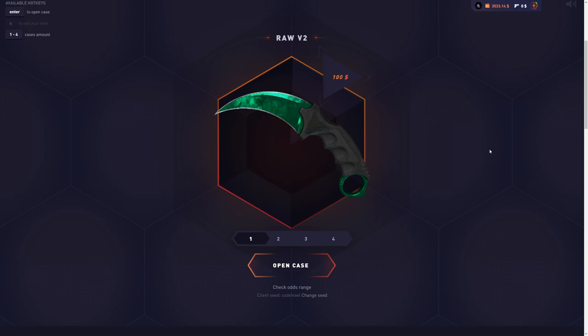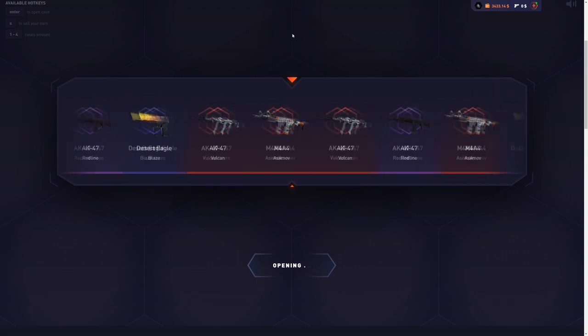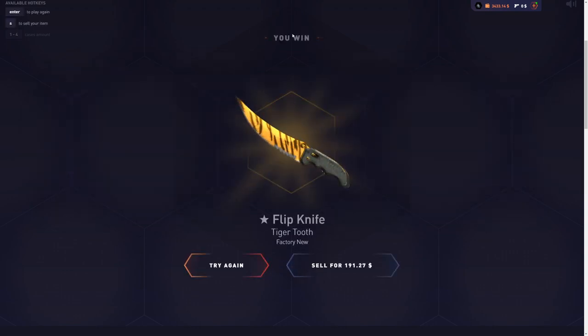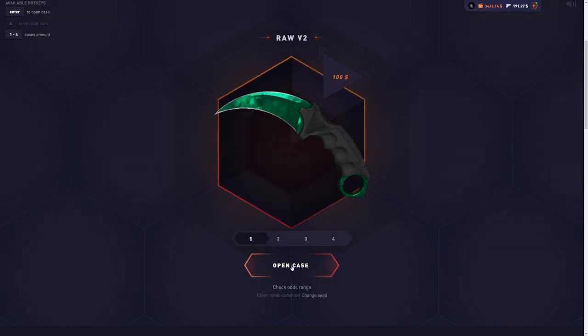Back on that with $3,500 in my balance — a big fat balance today — and the only goal is to make as much money as possible. The main focus is to open Raw V2 cases, $100 each. Let's see if we can get some banging drops. We double up on the first case — a perfect start.